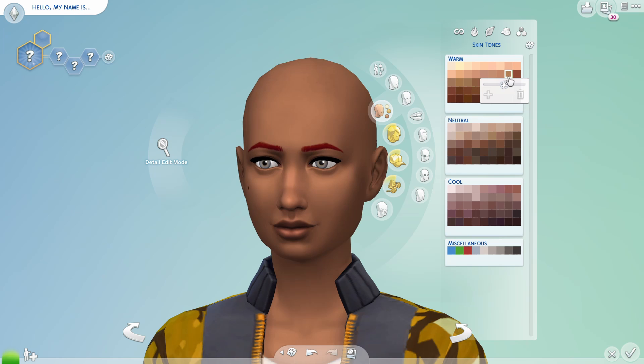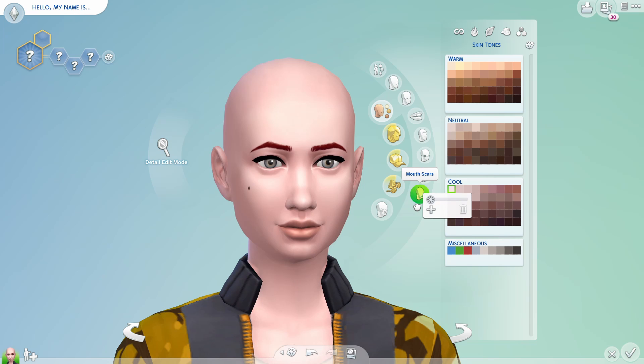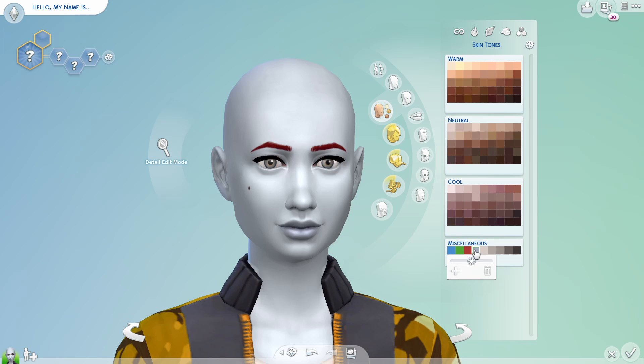I like the neutrals — the warms are nice too. I'm trying to find my own skin tone. I think I'm more warm — maybe this one, or this one? I'm a lot more orangey but the fact that I can actually find a skin tone closer to my own is very nice to see. These skin tones are very pretty — they all look rather nice. There are also the occult colors: a red one, gray, and others. There's also the warm, neutral, cool, and miscellaneous organizers at the top.